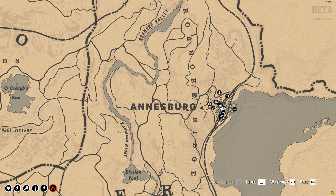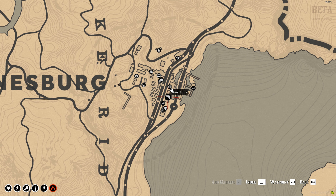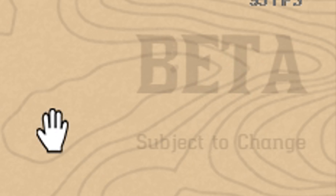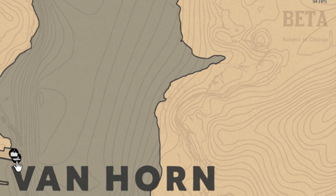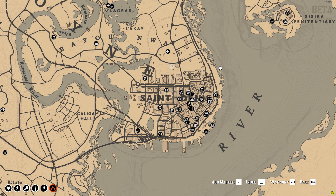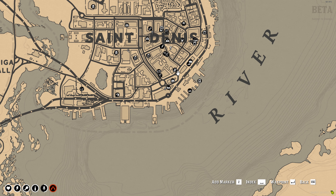Looking at the map — starting in Annesburg, there's a mine, a gun store, a tavern, boat rental, telegram station, and the usual stuff. The server shows 'Beta — Subject to Change' in the top right, so it's not fully released yet. Further exploration shows a 'Secret Garden' location as well. Interesting to see all these locations as a new player.